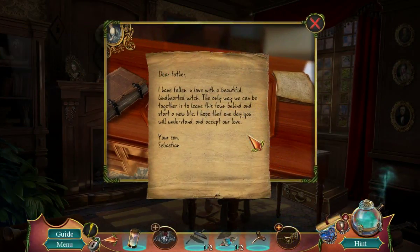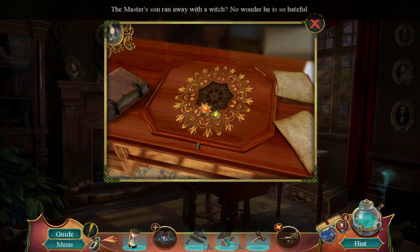Dear father, I have fallen in love with a beautiful, kind-hearted witch. The only way we can be together is to leave this town behind and start a new life. I hope that one day you will understand and accept our love. Your son, Sebastian. The master's son ran away with a witch? No wonder he's so hateful.